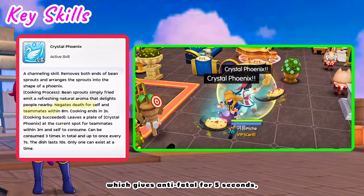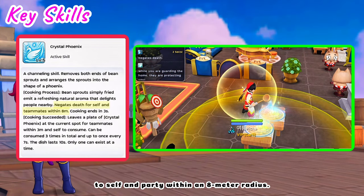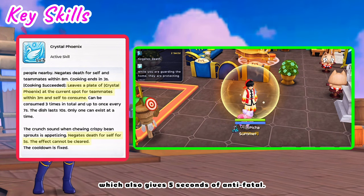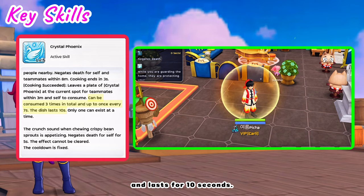Crystal Phoenix gives anti-fatal for 5 seconds to self and party within an 8 meter radius. When the cooking succeeds, there will be a dish on the ground that you and your teammates can consume, which also gives 5 seconds of anti-fatal. The dish can be consumed 3 times and lasts for 10 seconds.